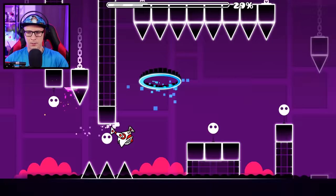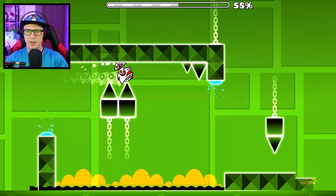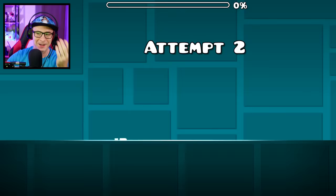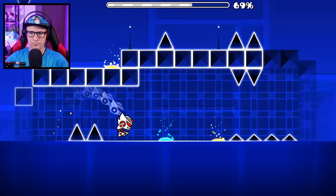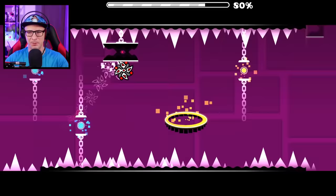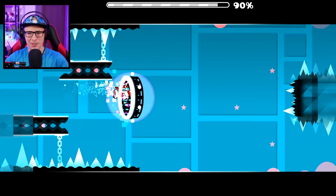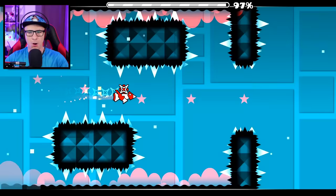I probably could have just used the auto there but I actually jumped like a badass. Robot! Now that the levels have the ball game mode, there's less and less robot. That was actually pretty easy. I think the hardest ones so far were Base After Base and Can't Let Go — so many one-block gaps you have to jump into. Jumper was pretty hard too, but not as hard as those two. Those were the ultimate challenges for robot, although we still have Clutter Funk to do.